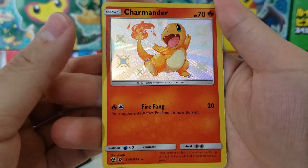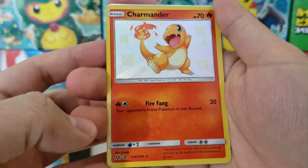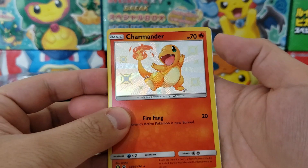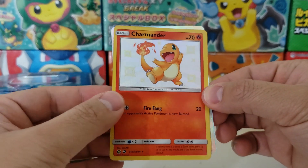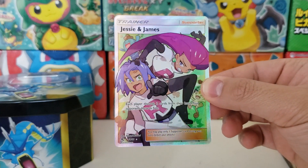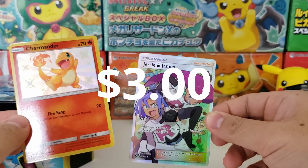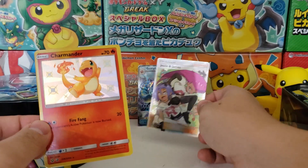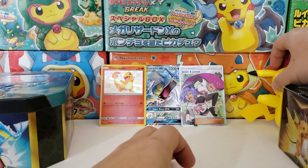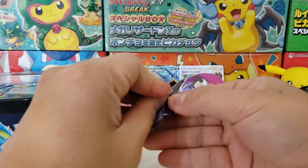Surprisingly the shining Pokémons do hold their value, and the shiny vault alternate art ones hold so much value. I think the next card could pay for the whole entire tin. Come on, let's see what we get. It's a full art Jesse and James - I can already tell based on the borders. Three two one - full art Jesse and James. Do I know my cards or what? Hidden Fates is just so good. What an amazing set. These three cards almost pay for the tins themselves.